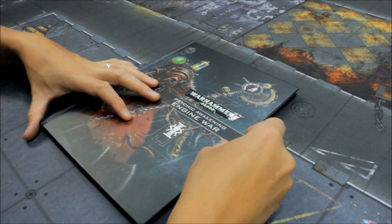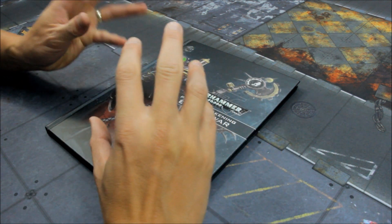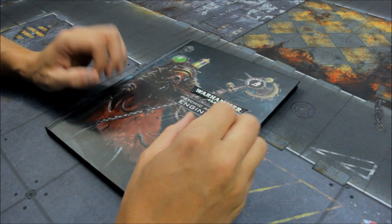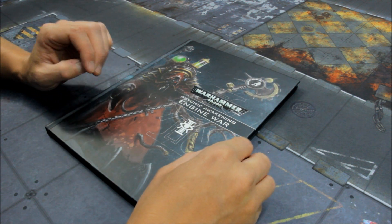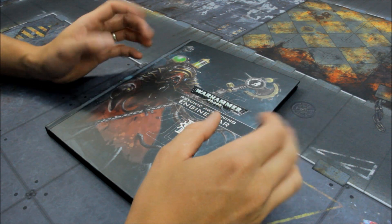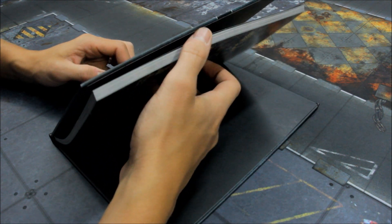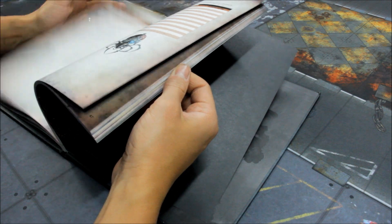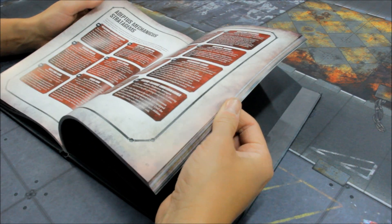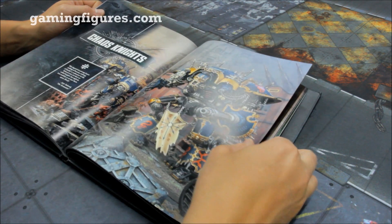Welcome to this review and Tactica for Psychic Awakening Engine War. We've already taken a look at Adeptus Mechanicus and Imperial Knights — check out those previous videos if you want to see the updates for them. But in this video we're going to take a look at Chaos Knights. I don't personally have Chaos Knights, but we can still take a look at the rules and see how good the update is, see if they've got any golden nuggets and really good updates.